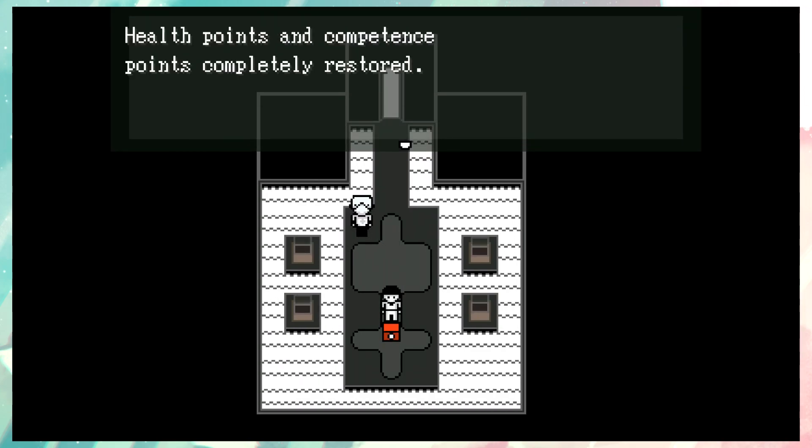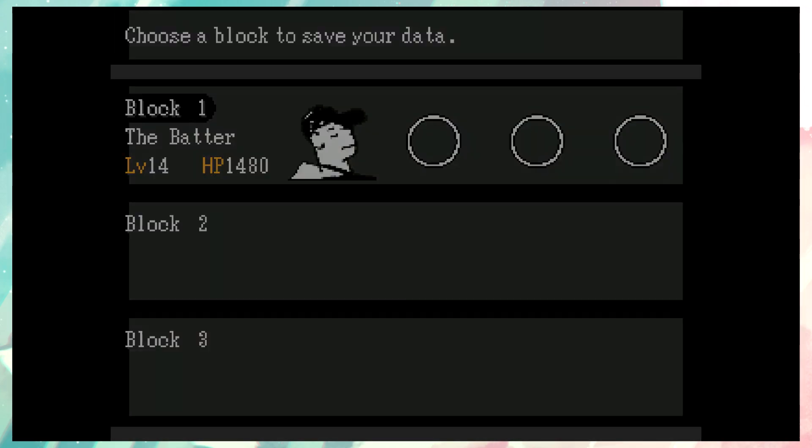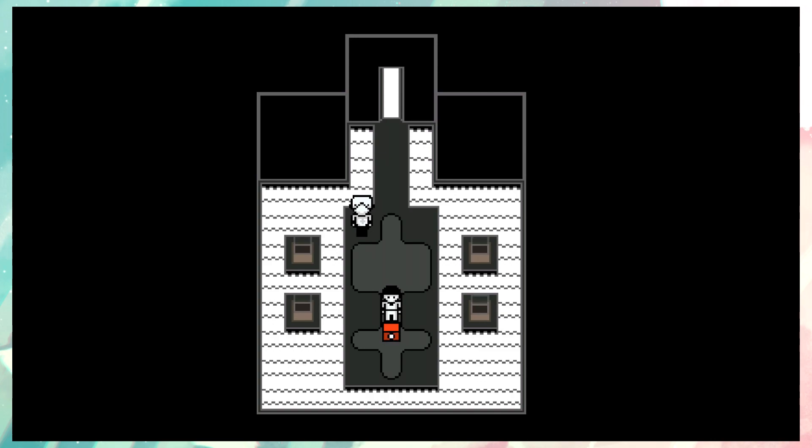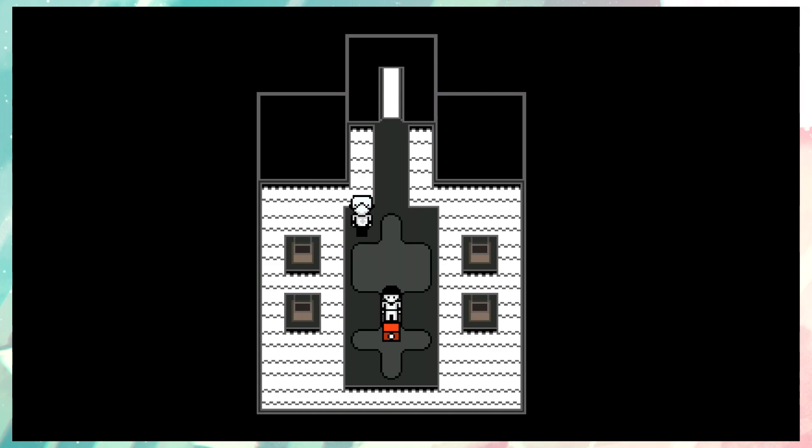Let's go ahead and save — the final boss supposedly, though they might trick us and put more stuff in there. Let's save the final boss for the next episode. Oh my god, I am so curious to see how this ends. I'm very confused but very intrigued. This is Axis, over and out.